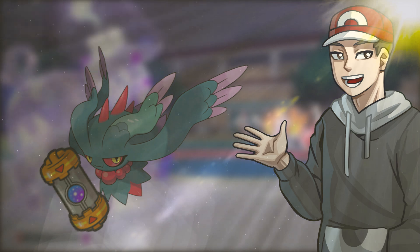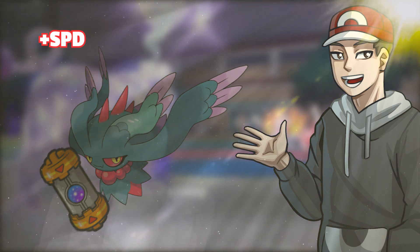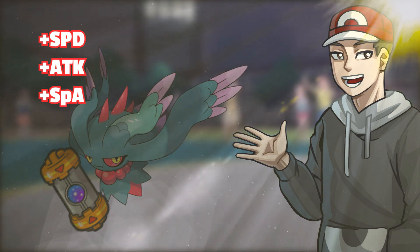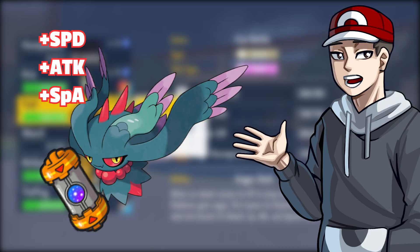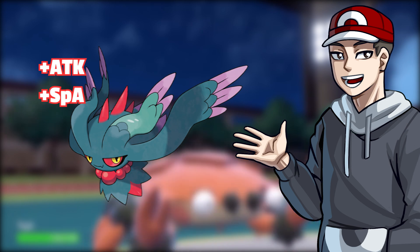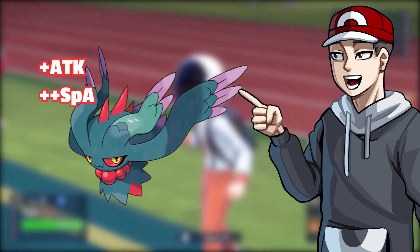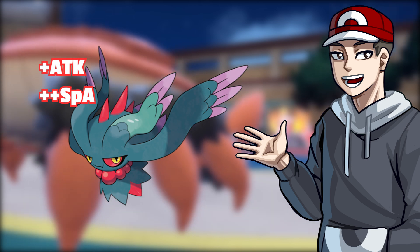Now it gets more complicated. Say I come in with my Flutter Mane holding a Booster Energy, but the sun is active. I get a Speed boost from Protosynthesis since Speed is my highest stat. The next turn I set up a Calm Mind, boosting my Special Attack and Special Defense by one stage. Then the sun goes away — I momentarily lose my Protosynthesis boost, then my Booster Energy procs. You'd think I get my Speed boost back, right? Wrong. I actually get a Special Attack boost, because due to the Calm Mind, my Special Attack is now my highest stat. Niche interaction, but potentially very useful.